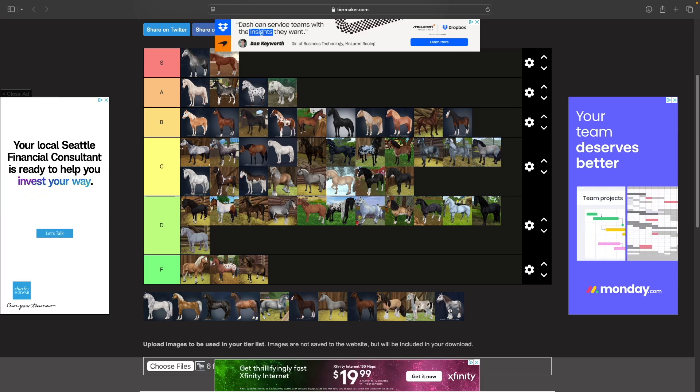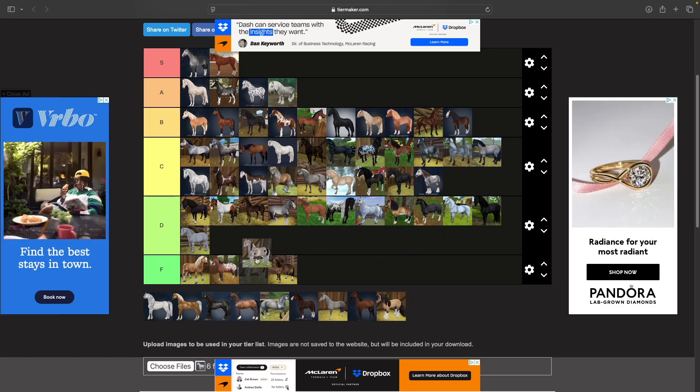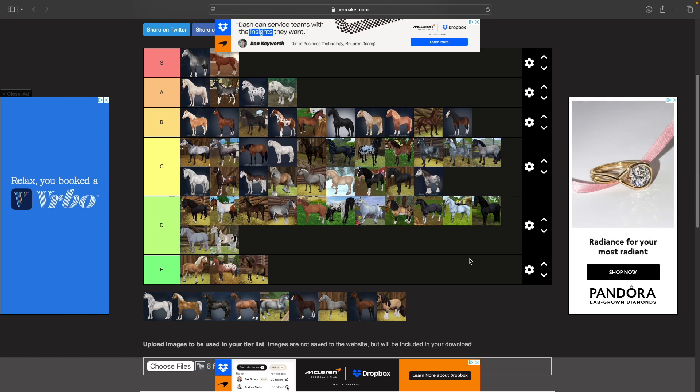Then we have the Shire. The Shires are cute, not anything special, but very middle of the road — one of the nicer drafts Star Stables has done. Then we have the old Shire, which is going in D — it was so big and bulky and just awkward. It almost could go in F, but we'll reevaluate.